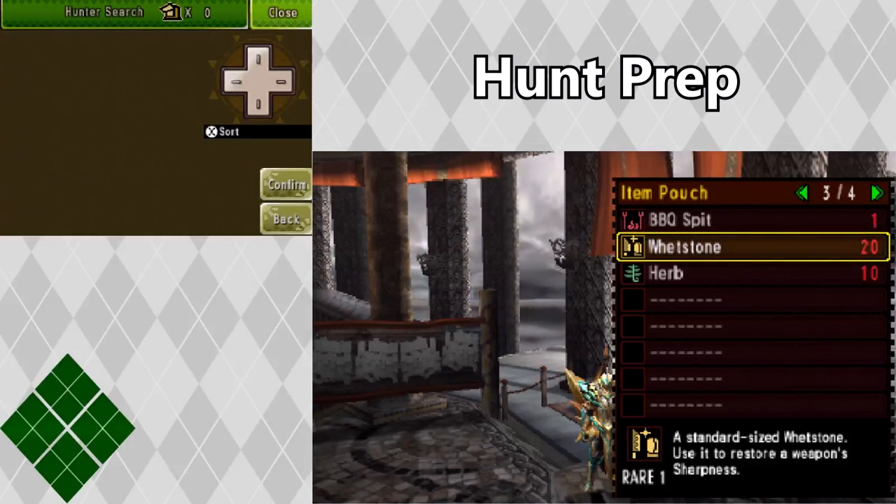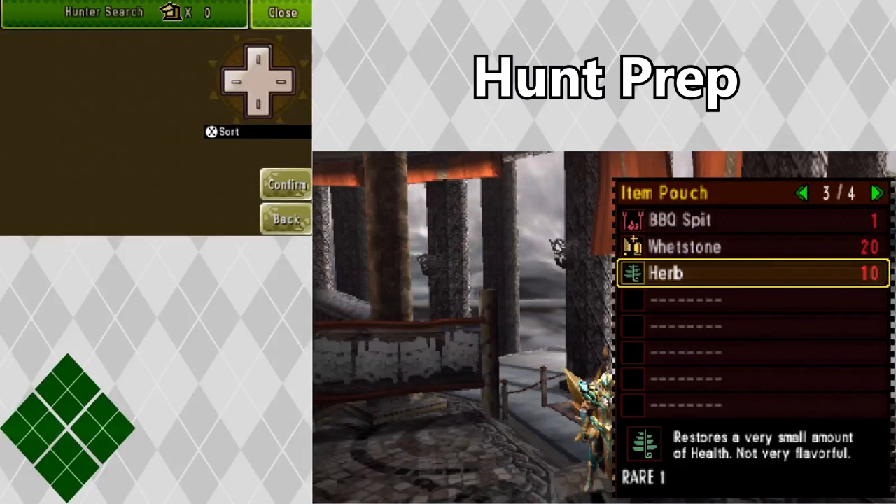There are different coatings for your bow that you might need, like poison or power. For your gunner, you're going to want to check your weapon to see which ammo you can use as rapid fire if you're a light bow gun, or which ammo you can use in crouch shot if you're a heavy bow gun. Just viewing the weapon's information will tell you all of this. I also carry 10 herbs for additional healing just in case.